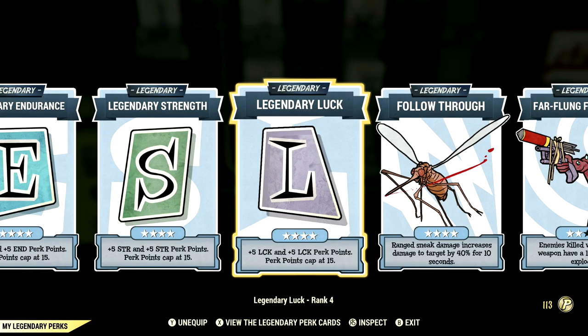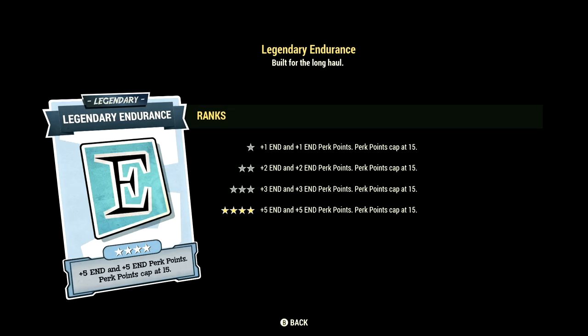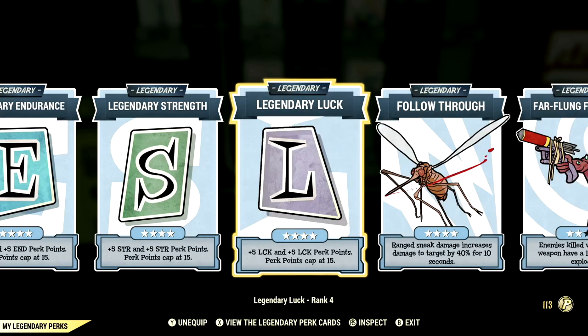Over in the legendary perk cards, these are the legendary perk cards that help make up our in-game builds: Intelligence maxed out, Endurance maxed out, Strength maxed out, Luck maxed out, Follow Through maxed out, and Far-Flung Fireworks at 2 stars.